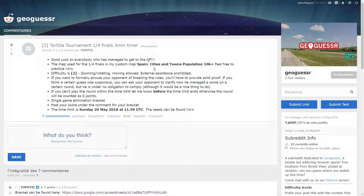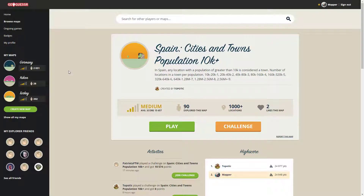Hello everyone, welcome to this new video. Today we're going to play the next round of the Tortilla Tournament. This tournament is only in Spain, and this time for the quarter finals we're going to play only in cities. It's a custom map made by Topotic, and it has more than 1000 locations. That's a new update.